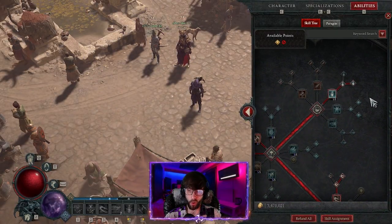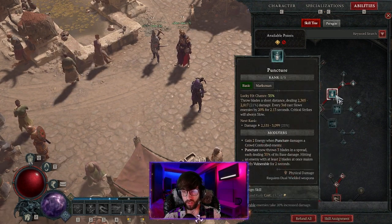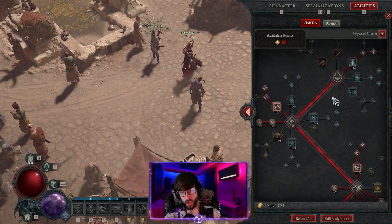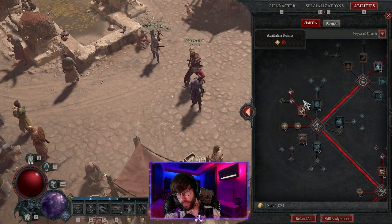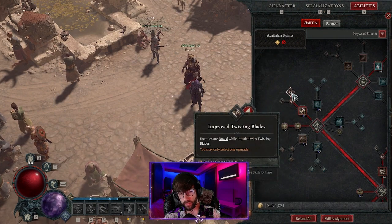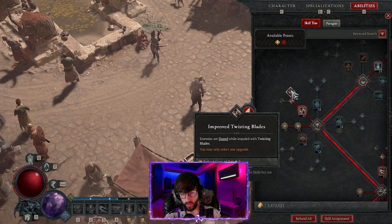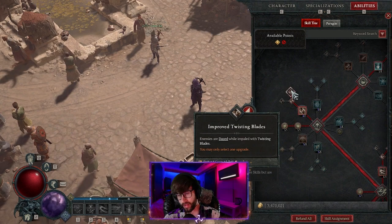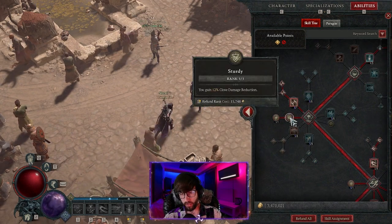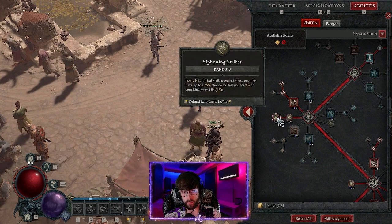With Rogue, I use Puncture as my fundamental skill because you get Vulnerability — you just constantly auto-attack to apply it. For Twisted Blades I go all the way to Improved Twisted Blades, because you get the Dazed effect on enemies impaled with Twisted Blades, which gives more damage to dazed enemies. For affixes on gear, I use Sturdy for damage reduction to close enemies, and Siphoning Strikes for lifesteal on lucky hit.